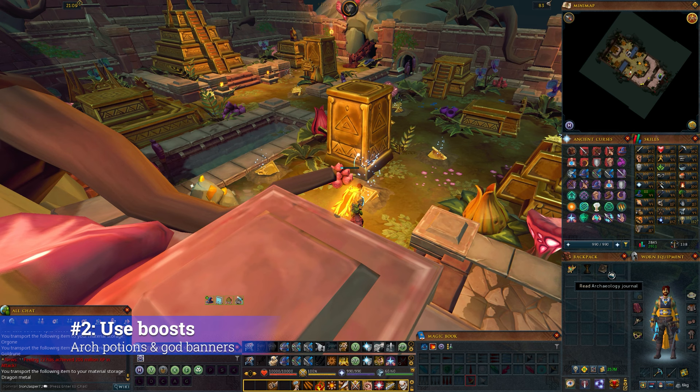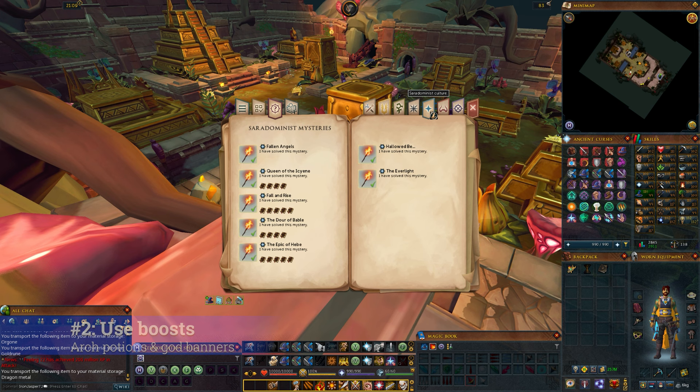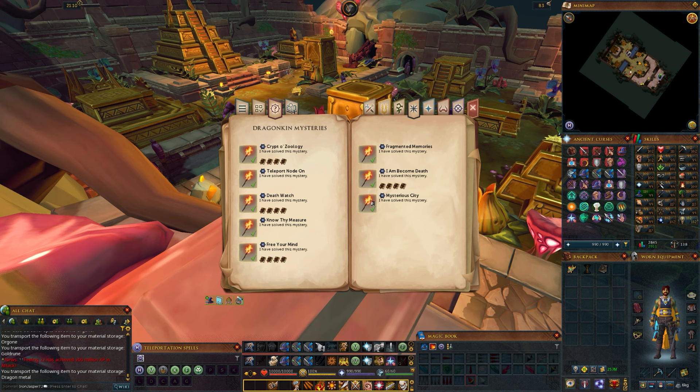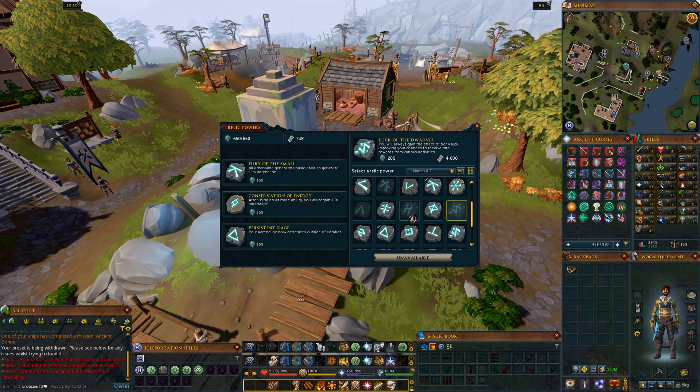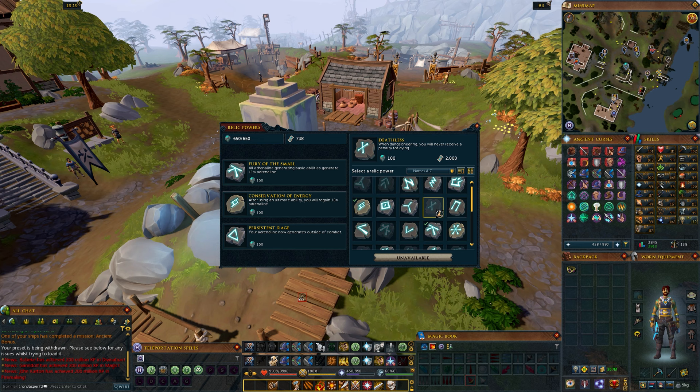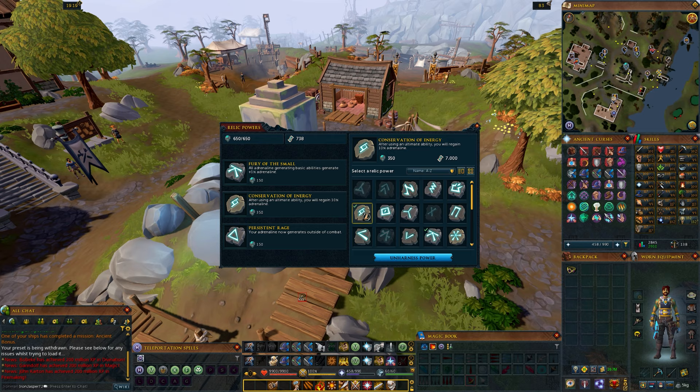Number 2: use archaeology potions and a god banner as needed. It's easy to forget that you can boost your archaeology level to solve mysteries and gain relic powers. When you have access to archaeology potions, which is any time if you're not on an iron account, you can get a boost of plus 3 from the potion temporarily, or a boost of plus 2 using a god banner once a day for 30 minutes. As an example, I'm level 117 archaeology on this account, but I already have the level 120 mystery solved and all the higher level relics because I just boosted to excavate and restore all the artifacts needed.